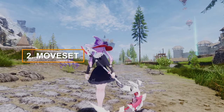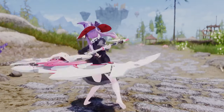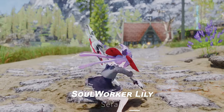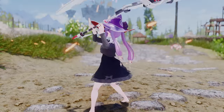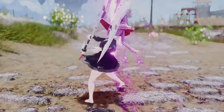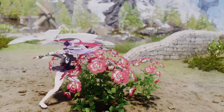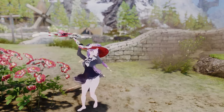Next, let's dive into moveset mods, focusing on a few inspired by Soul Worker. First up is the Soul Worker Lily moveset, which brings the dynamic and flashy combat style of Lily to Skyrim, specifically tailored for those wielding the Scyther weapon. Equipping the Scyther unlocks access to this moveset, letting you experience Soul Worker's unique and high-energy animations.